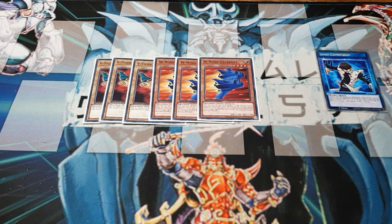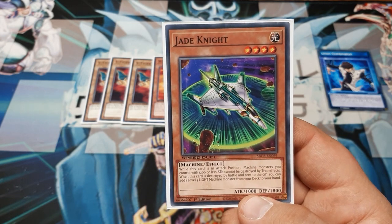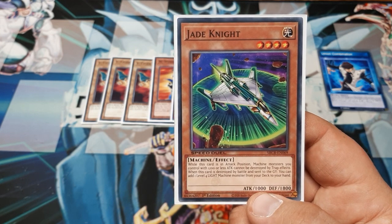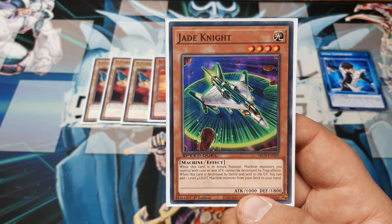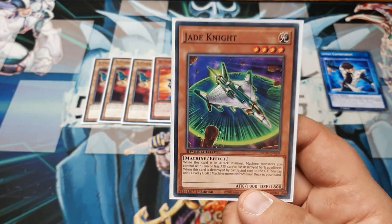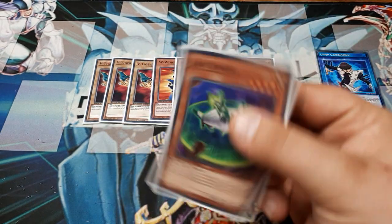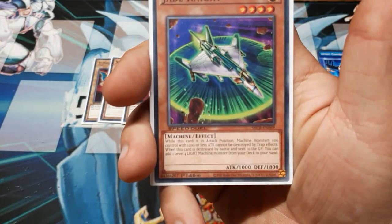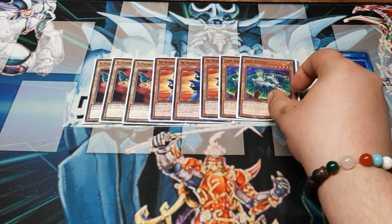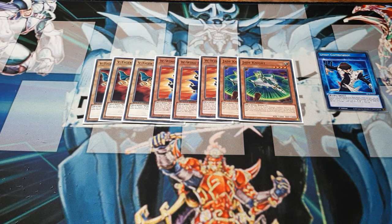Next up, the last monster in the deck — what I like to call the set-it-and-forget-it — we're going to be playing two copies of Jade Knight. While this is in attack mode, machines you control with 1200 or less attack cannot be destroyed by trap effects. When it's destroyed by battle and sent to the graveyard, you can add a level 4 Light Machine from the deck to your hand. And that sweet 1800 defense value makes it pretty good to place face-down defense. It'll hold its own, and if it does get destroyed, we can start getting into the cards we want.